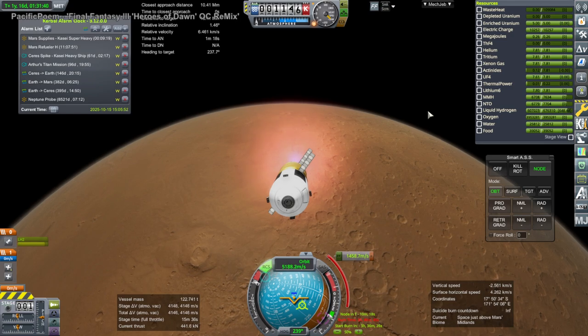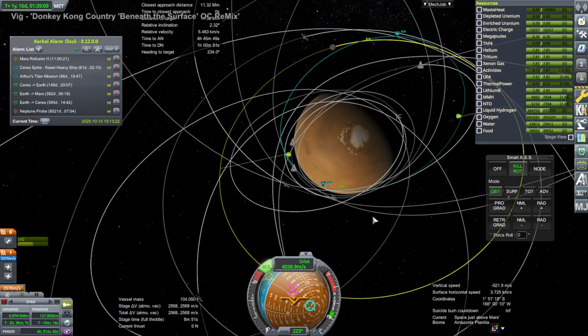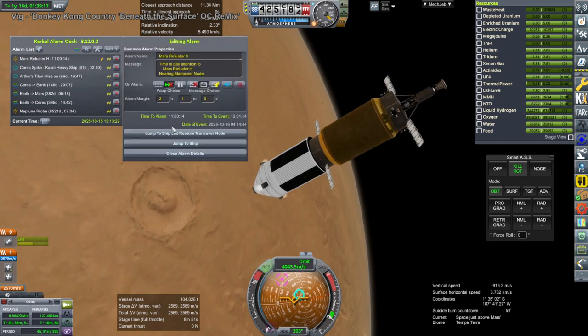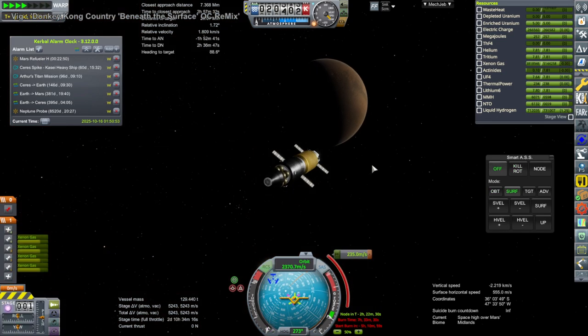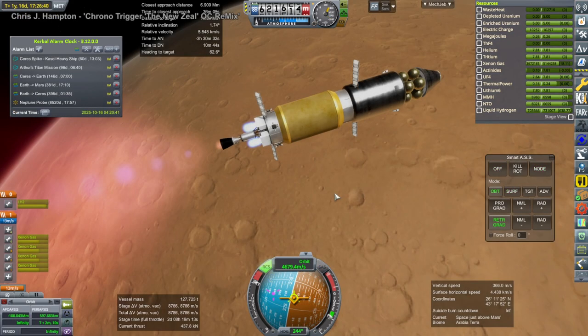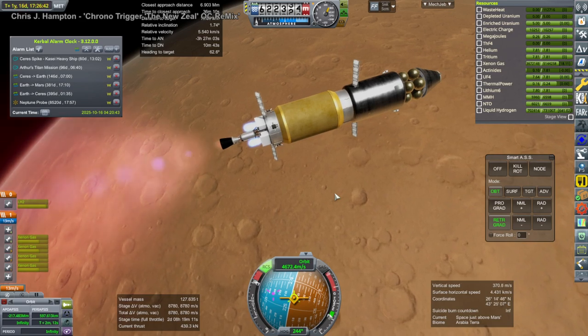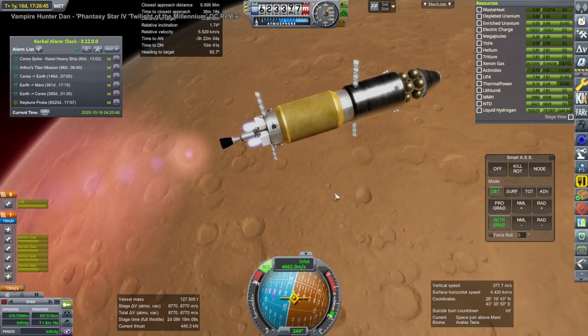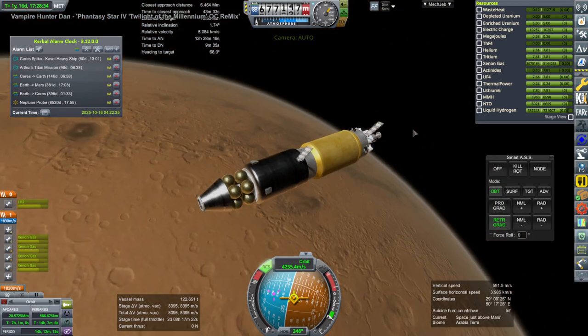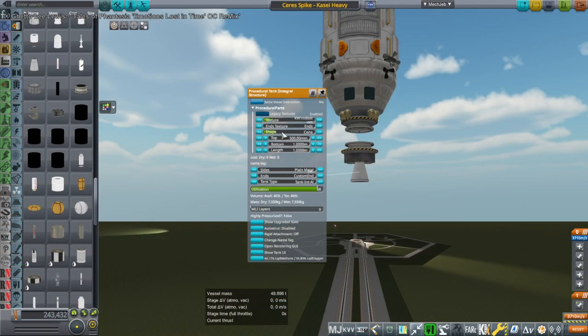We are in the phase where we're planning to bring people back. The propellant supply mission was supposed to refuel a return vessel that didn't have enough propellant to bring people back, but was docked to the Phobos station. So this will be trying to get over to the Phobos station in order to refuel that. Both missions are on Phobos-tangent trajectories after they capture. I think this one is headed to Deimos first, and then we'll bring the person at Deimos to the Phobos station.